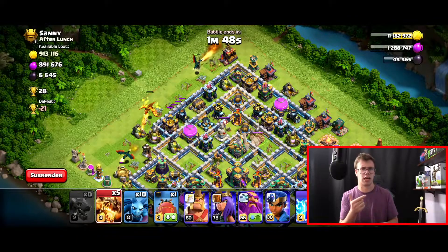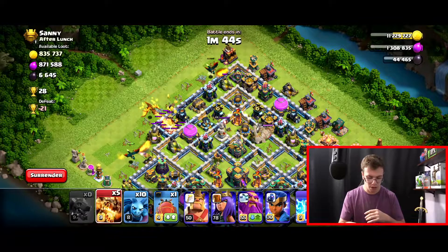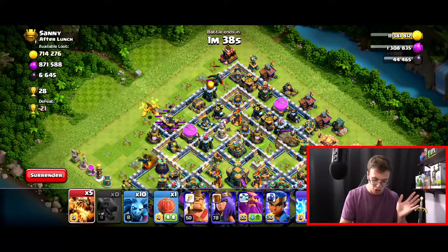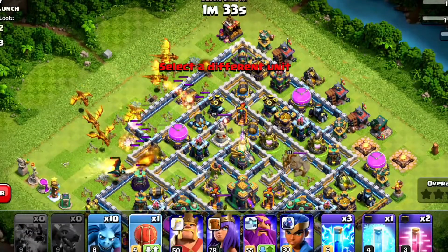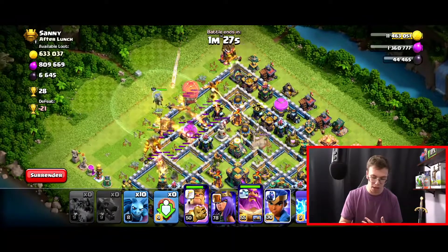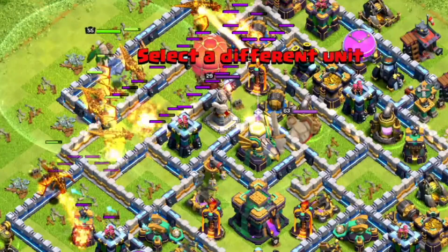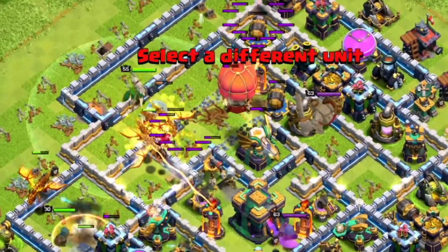I think the damage from builder huts is stronger than the healing at times — let me know your thoughts in the comments. Our funnel is going really well and our dragon is cleaning up. Next, I'm switching to the stone slammer and dropping in the rest of our dragons spread wide so they can rotate in. We're dropping the stone slammer and the king on the top side to create a nice funnel, and our champion from the bottom left to push in. We'll use a lightning spell to negate the inferno tower so it doesn't pop everything.